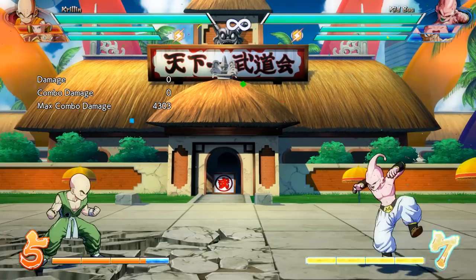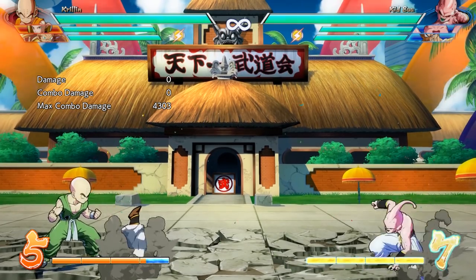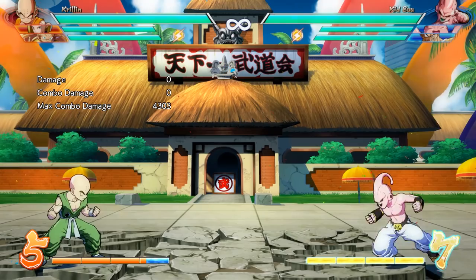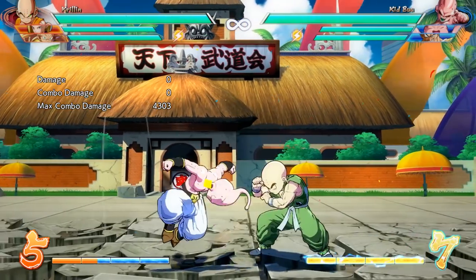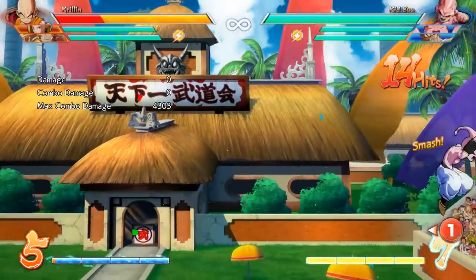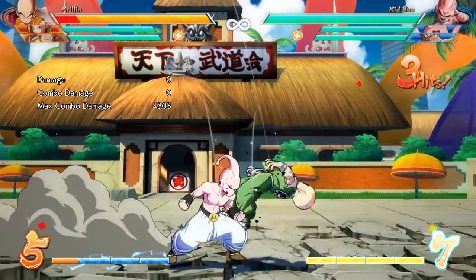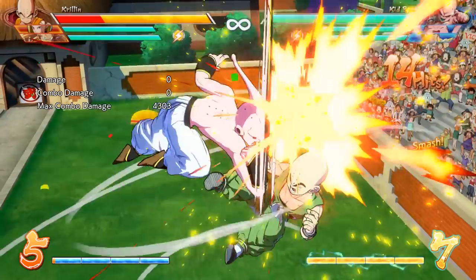Kid Buu got probably the biggest nerf so far in the patch, which is warranted — I do feel like Kid Buu was the best character in the game. His crouching medium kick that goes through the floor lost a little bit of range, got a little slower, and got more damage scaling, meaning it's not as good. It's actually a little crazy how much they went after this move.